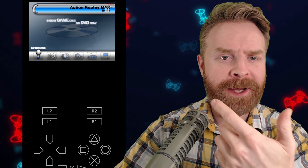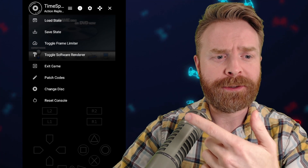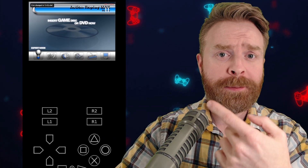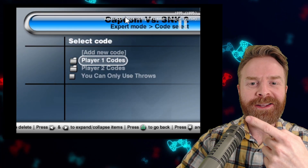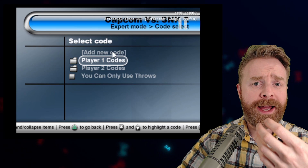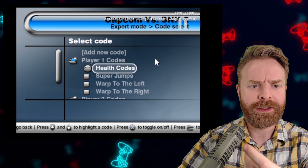So once Action Replay Max is up and running, all you have to do is bring up the in-game menu for EterSX2 and then select Change Disc. Then select the game you want to add cheats for. Action Replay will keep running and it will automatically detect that new game you just put in the system. You can see here it automatically detected Capcom vs SNK2. From this menu you can add a new code or select a pre-configured code, which I'll do for this video.